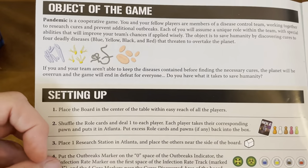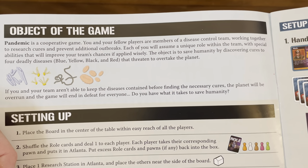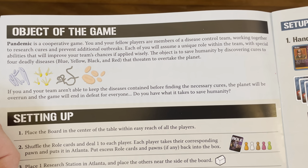Object of the game: it's a cooperative game. You and your fellow players are members of a disease control team working together to research cures and prevent additional outbreaks. Each of you will assume a unique role within the team with special abilities that will improve your team's chances if applied wisely.